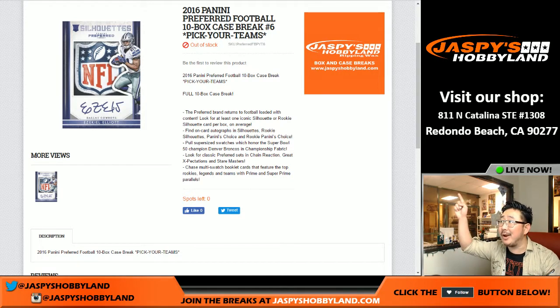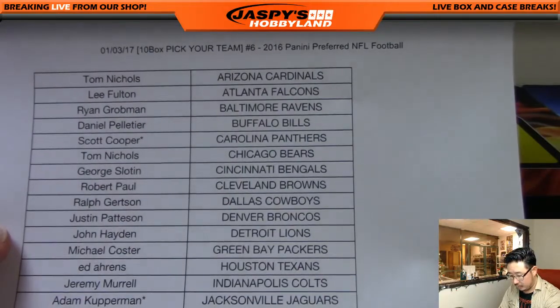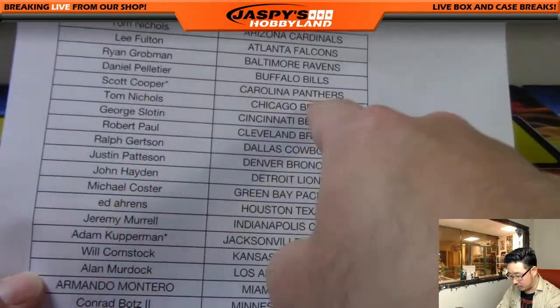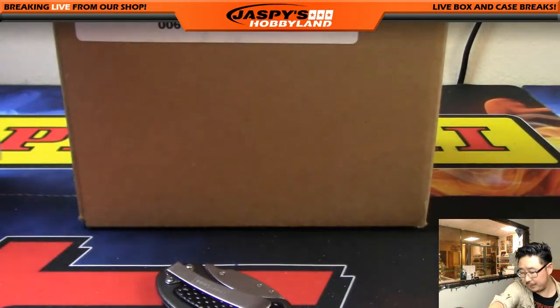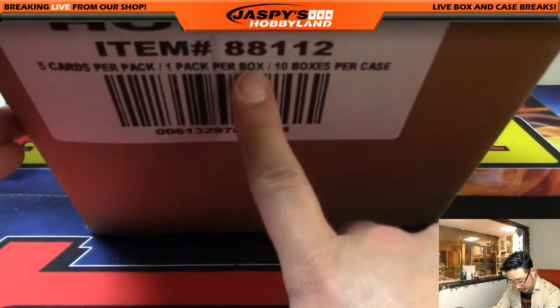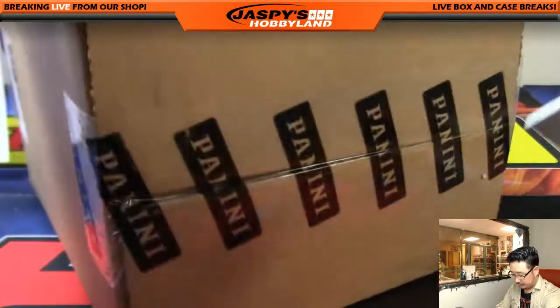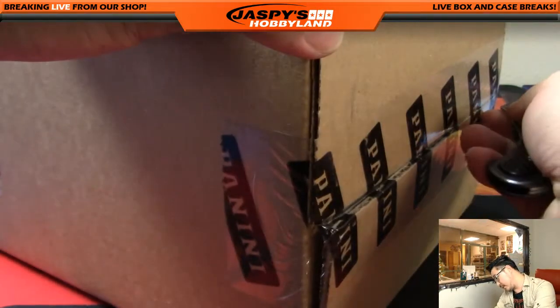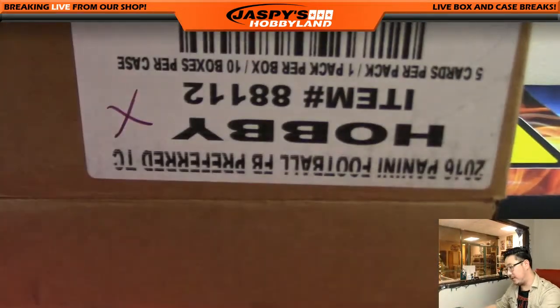Happy new year everyone! We're doing that break right there on the screen — 2016 Preferred Football, it's a 10-box full case pick-your-team break, number six from jazpieshobbyland.com. A big thank you to these folks for getting in on the action. We got Coop with the Carolina Panthers, last spot Mojo right there, so thank you Coop for finishing this break off. Thanks to everybody for getting into this break — appreciate it. Fun break, quick break.